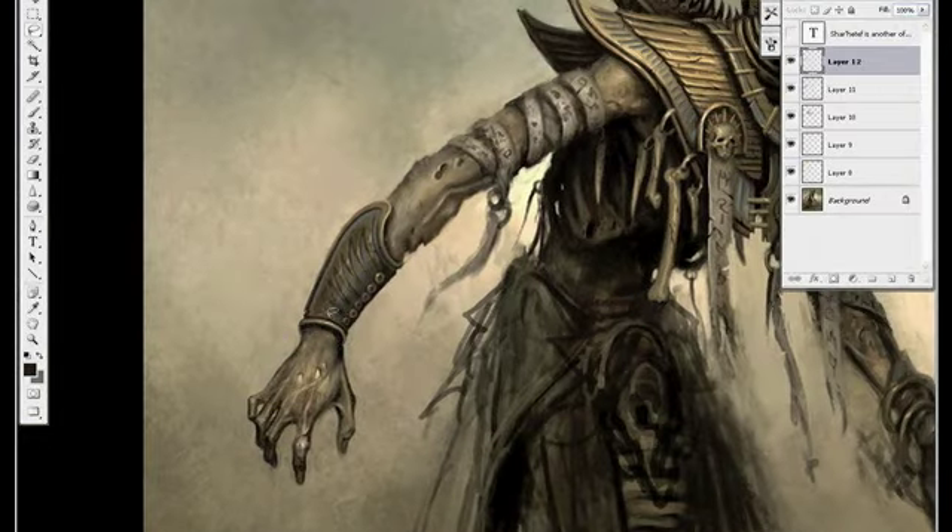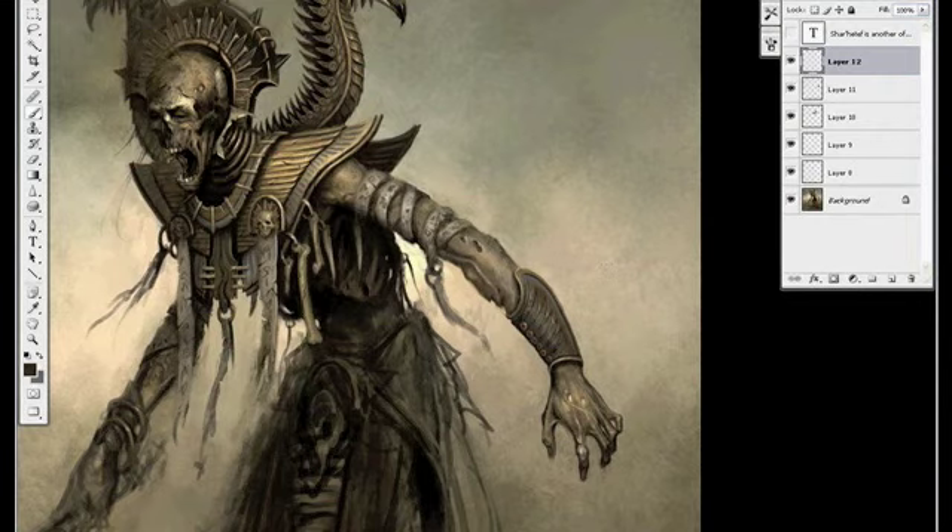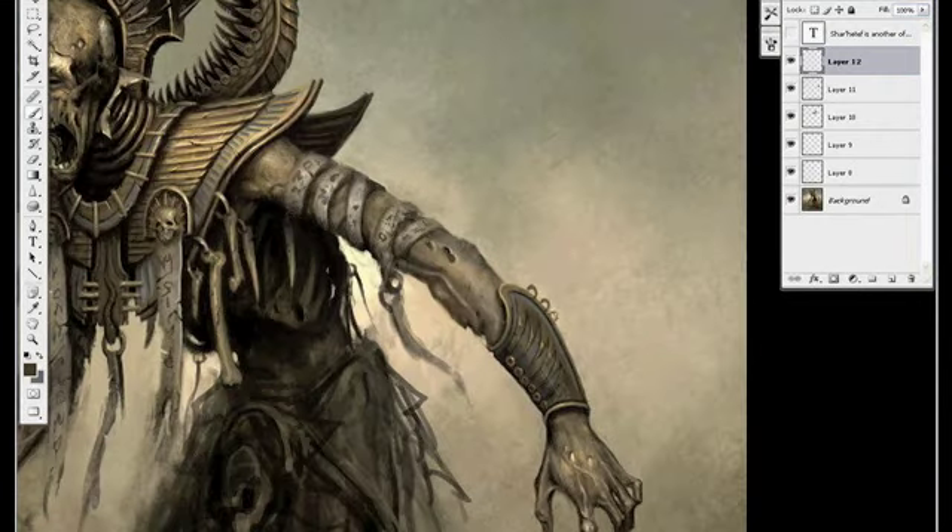This ellipse on his bracer is giving me a lot of problems, so I'm just distorting it and trying to move it around so that it looks right. I think it still looks a little off — I'll have to go back to it later and fix it.